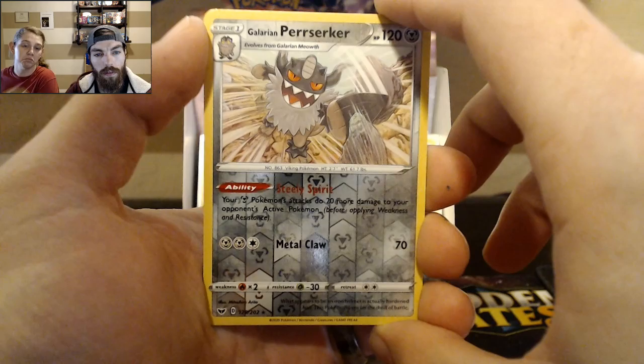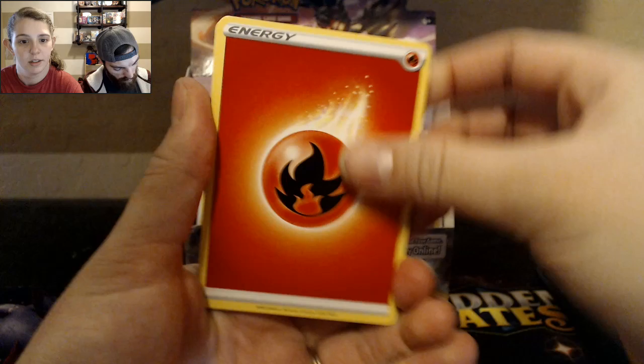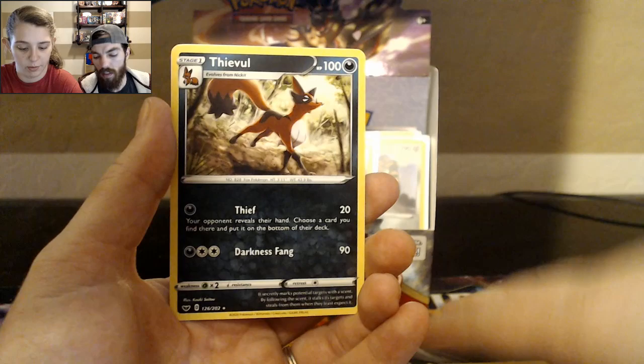Oh, Galarian Berserker — Reverse Hollow Rare. And just a Drapion Non-Holo, Reverse All Rare though. I like Berserker — I never really used him in the game, but it's different — the Viking, basically.